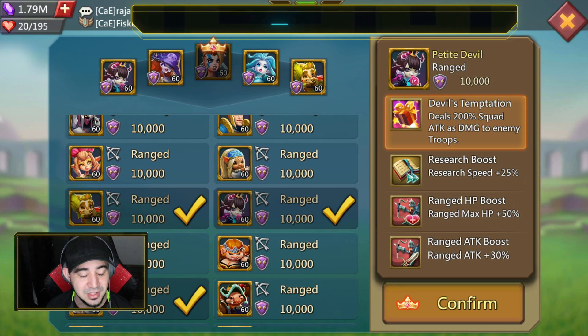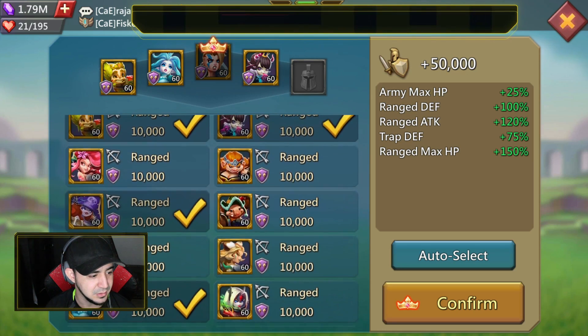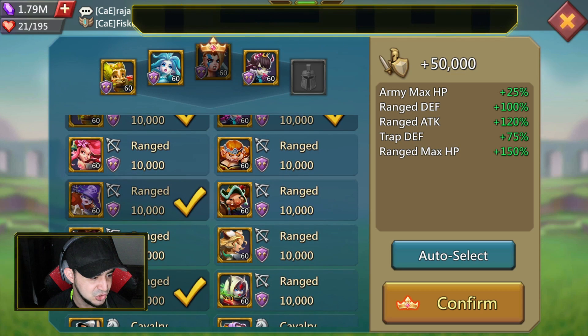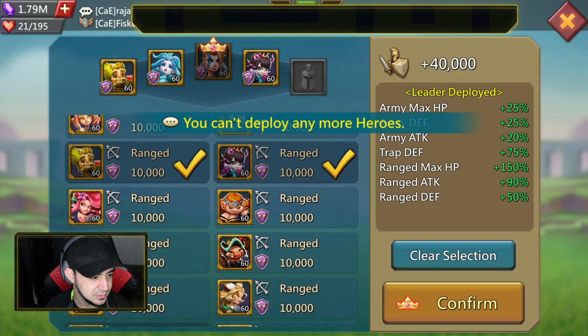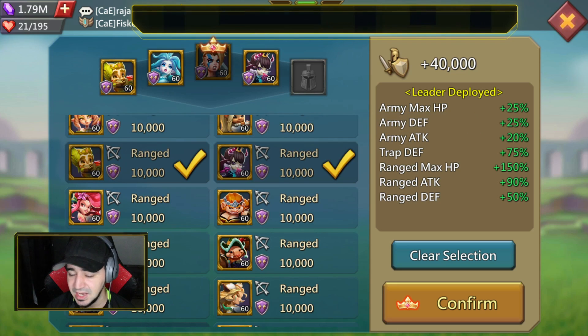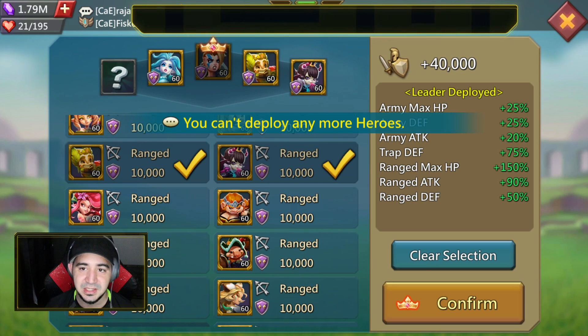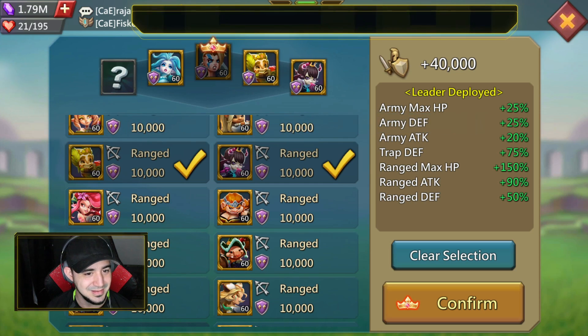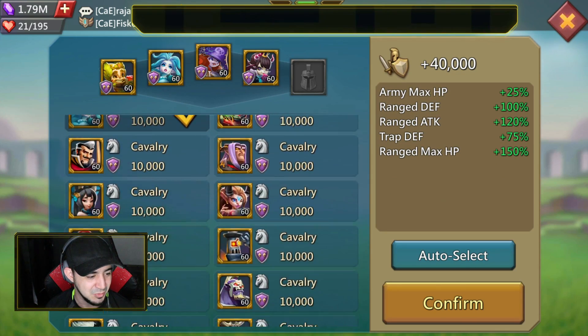Petite Devil — this little devil gives you attack, HP, and is a coliseum and monster hunting monster. The game just glitched out here; it says Ethereal Guide is chosen but it's not, and I can't deploy any more heroes. You guys get to see a bug right in the game — I'm guessing it's because I'm capped and it maybe messes with the game.